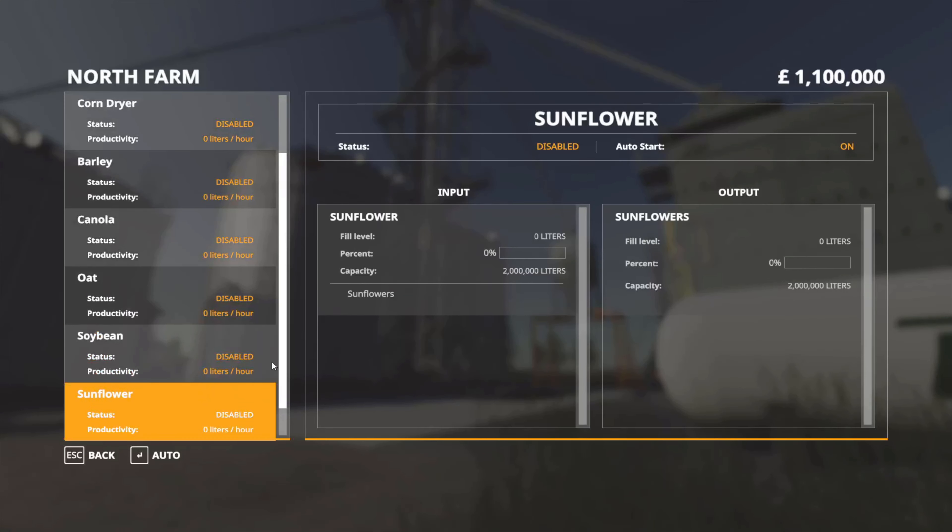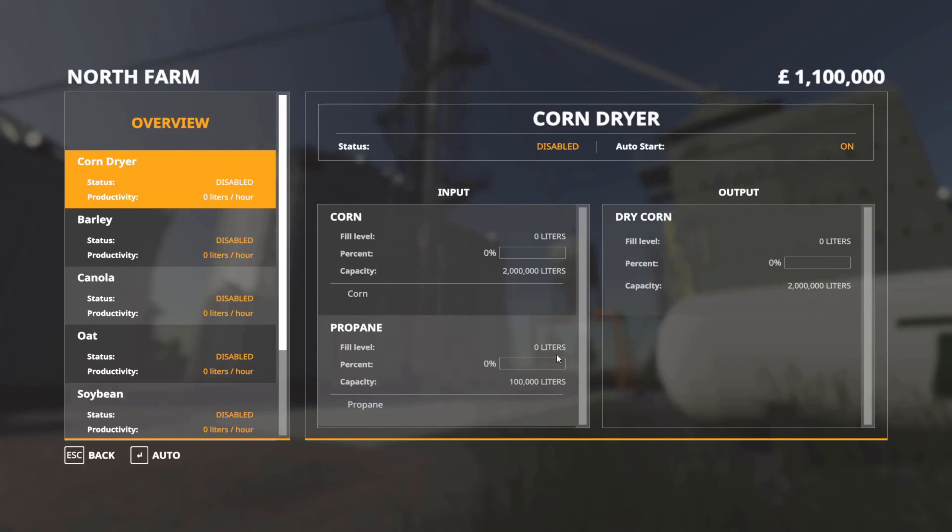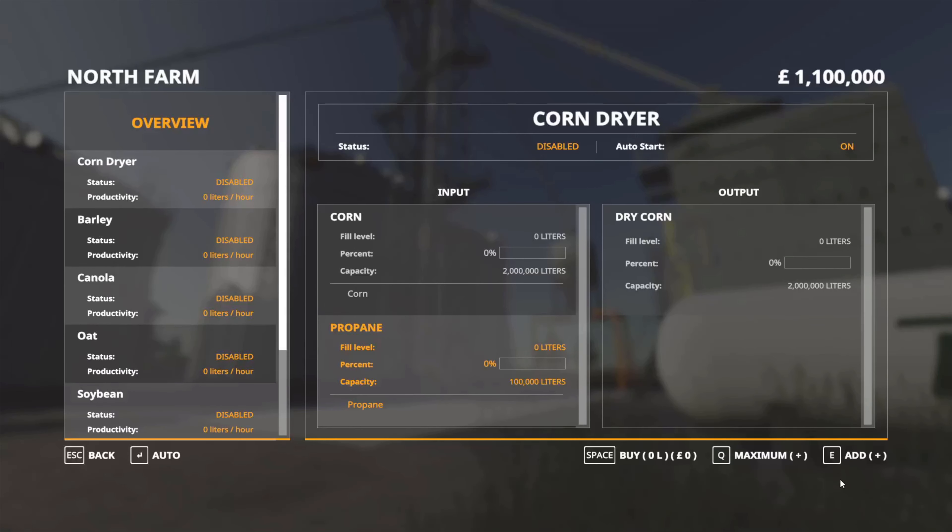You can see it just lists your crops there. If you click on corn, you can see that propane appears. What you want to do with propane is click on it — you'll see how it's highlighted and gone orange — and then you get some options in the bottom right-hand corner. Space is buy, Q is maximum which basically fills up the propane to 100,000 litres, and E allows you to add a small amount incrementally. Let's press E — you've got 500 litres added at £850. Pressing E again it goes up in 500-litre increments.